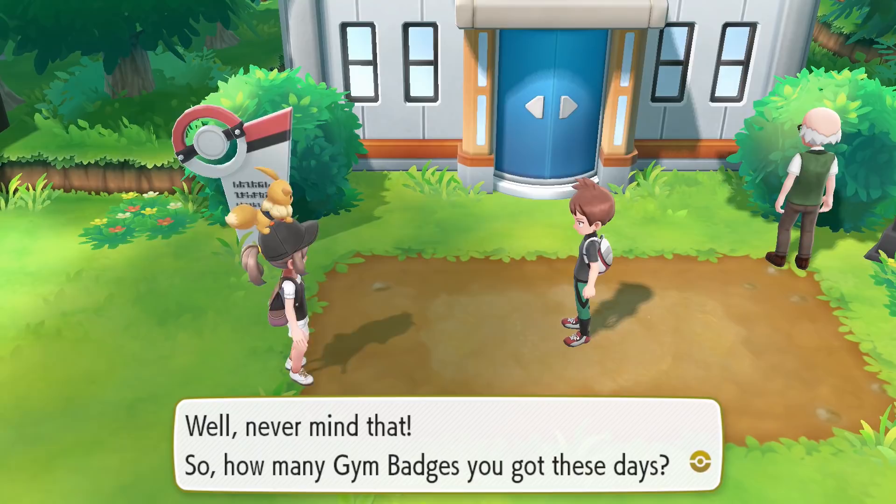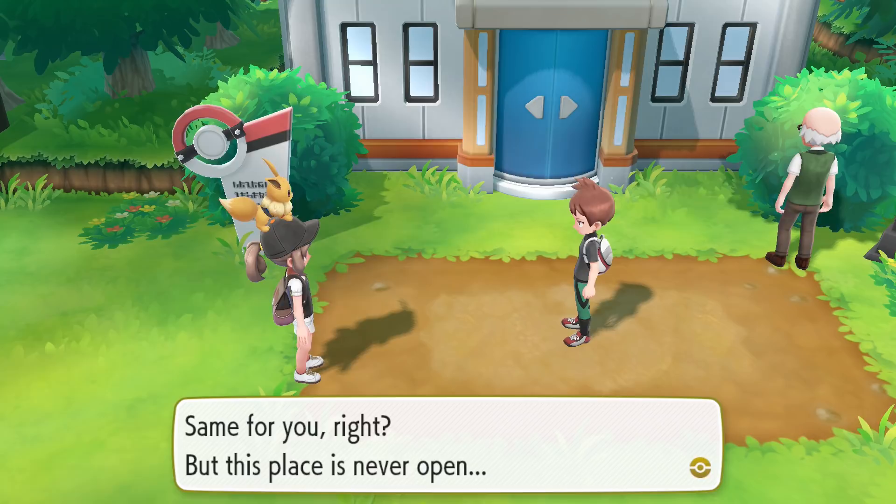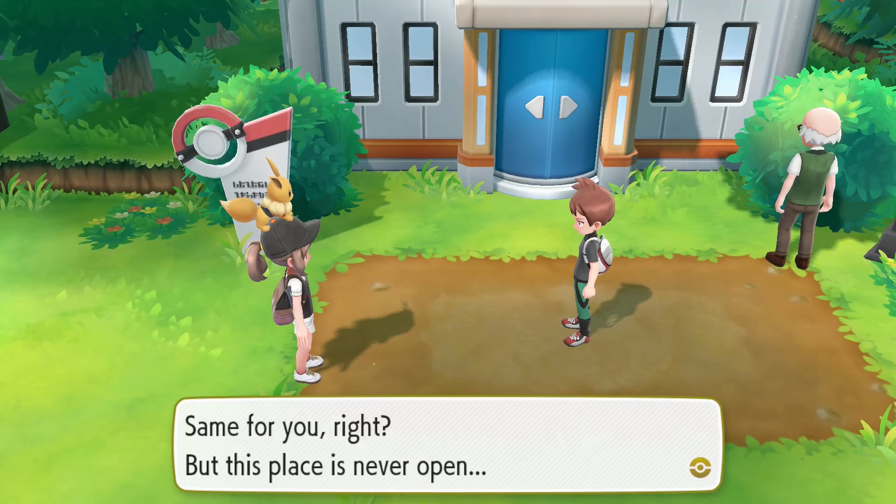Seven — then it looks like we're even. All that's left now is the Viridian City Gym, same for you right? This place is never open. It's because its leader is none other than Giovanni of Team Rocket.